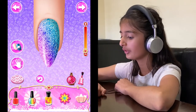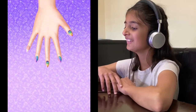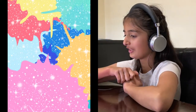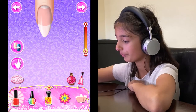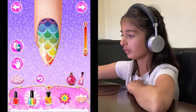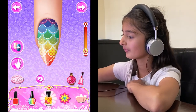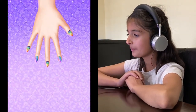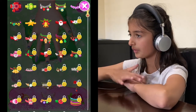That looks pretty cool! You can also press the back button and it'll bring you to the whole hand again. Last finger — pinky finger — and you guys can pick any design you want, like literally any one. Okay, here's my hand just like that.